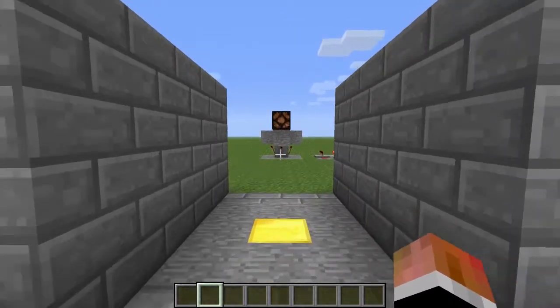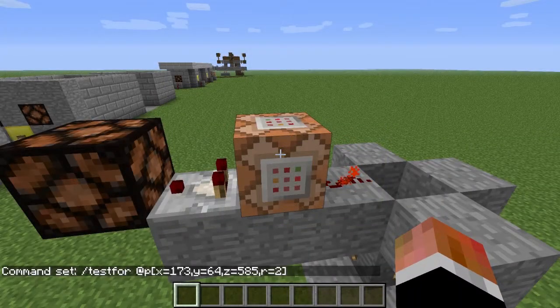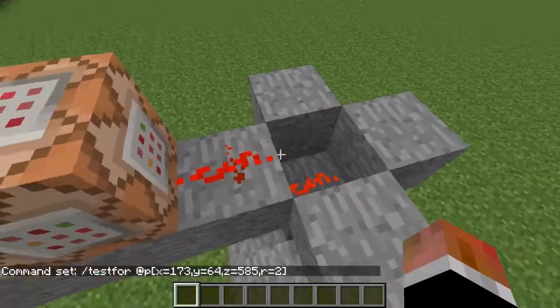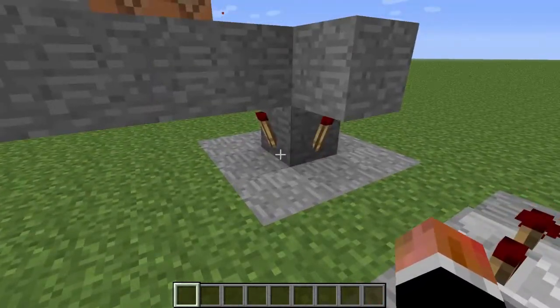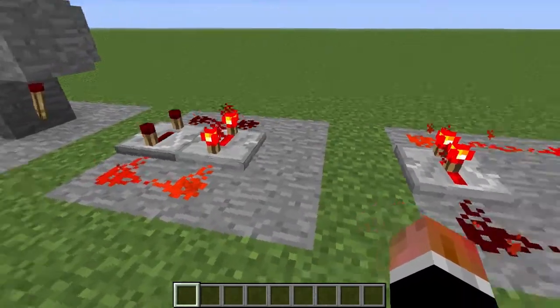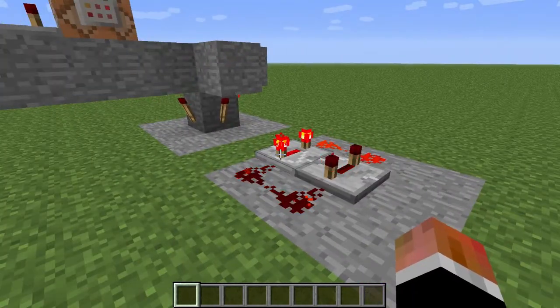One of the drawbacks to the testfor command is that the command block must be constantly activated by a redstone clock. A redstone clock will automatically send a redstone signal repeatedly. Redstone clocks can be made in a variety of ways. I'll be going over three different redstone clocks here to demonstrate their strengths in both speed, how easy they are to set up, as well as any drawbacks there may be.